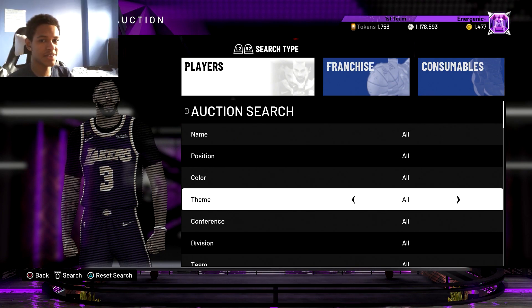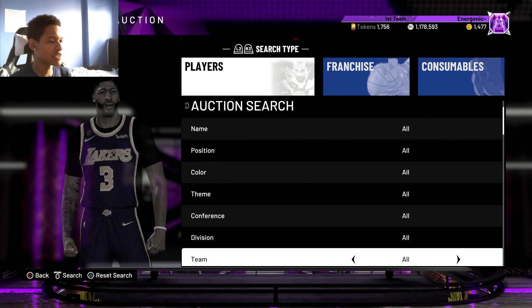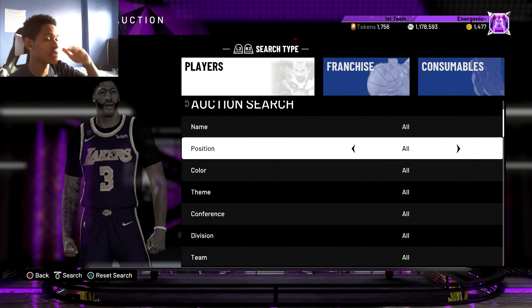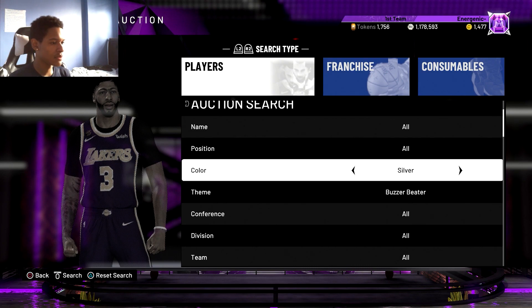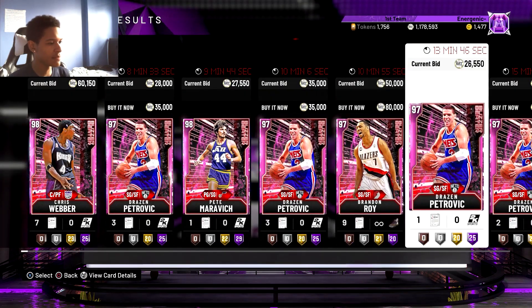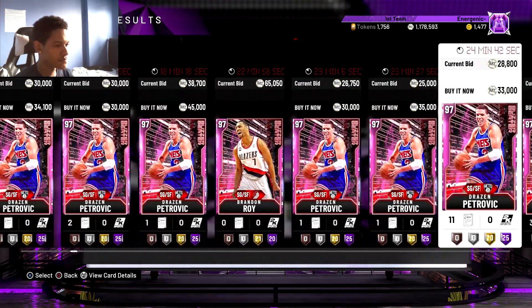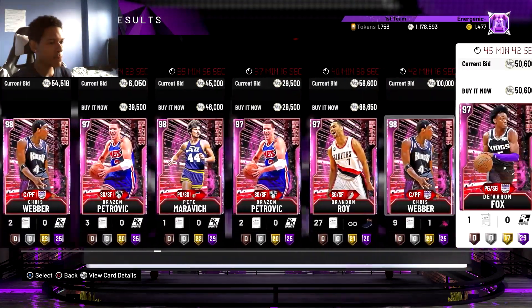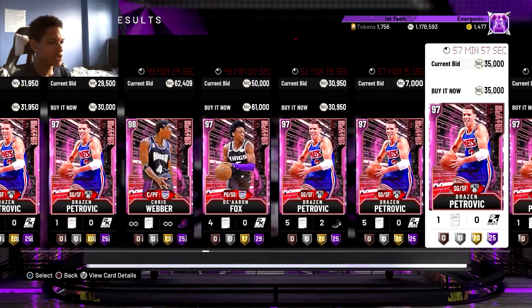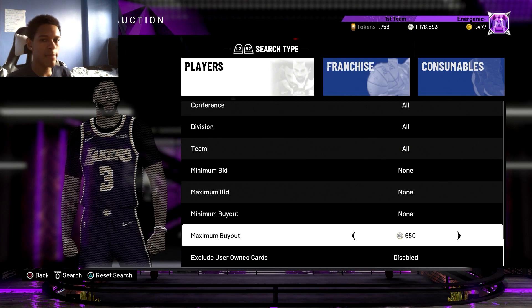Moving into the next filter — another Buzzer Beater filter. Because the Pink Diamond Desmond Mason came out, you can snipe him along with all the other Buzzer Beater Pink Diamonds. Go color Pink Diamond, theme Buzzer Beater, and you can see Chris Webber, Drazen Maravich, Brendan Roy, Deron Fox, and obviously Desmond Mason on this filter.